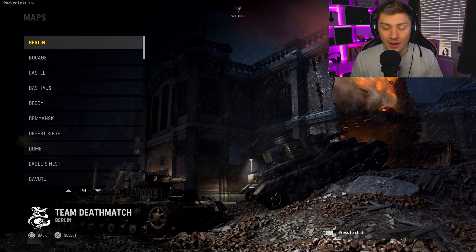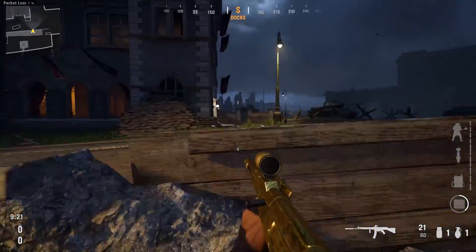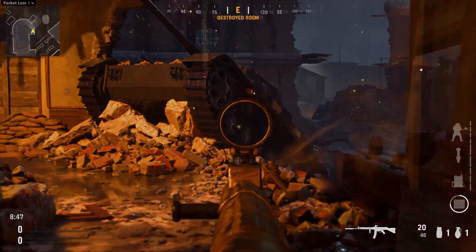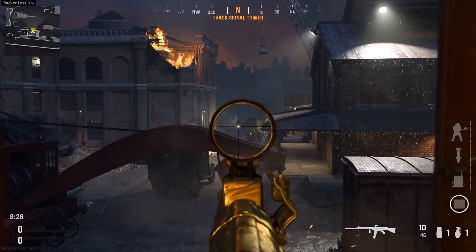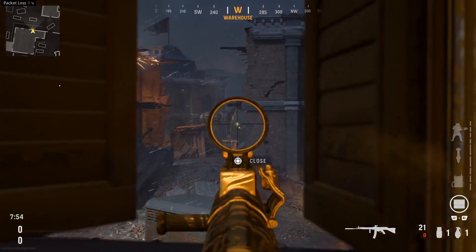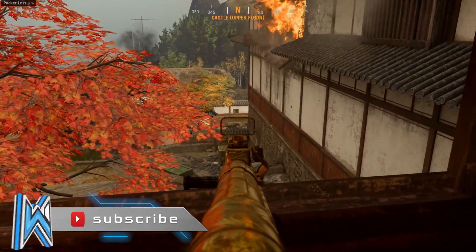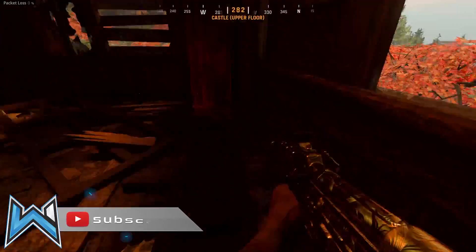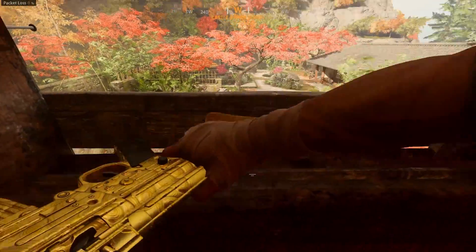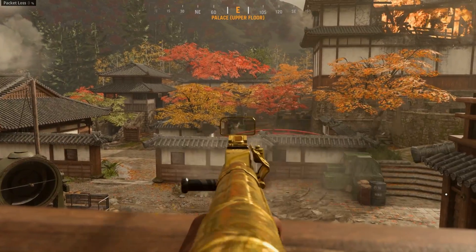Now onto the maps that are amazing for long shots — this applies to both hardcore and core. Berlin is the biggest map in the game and 100% really good for long shots. There are positions to the left-hand side of Berlin and positions from the center and right where you can sit back and wait for people to come through. Hardcore may be a good option for Berlin since visibility isn't brilliant. Castle and Demyansk are both really good as well — on Castle you can sit at the top or in spawn and look out across the map.